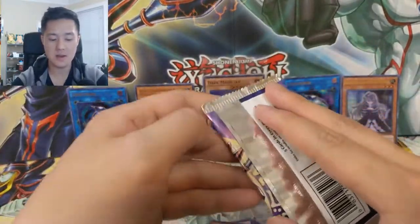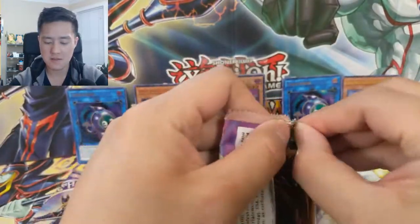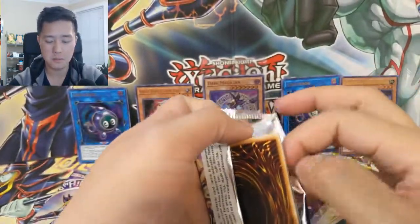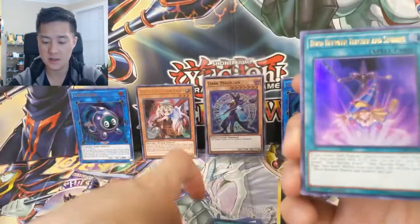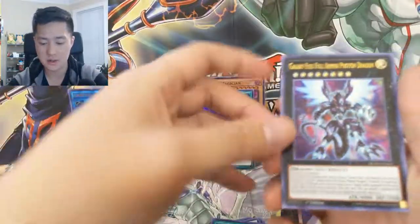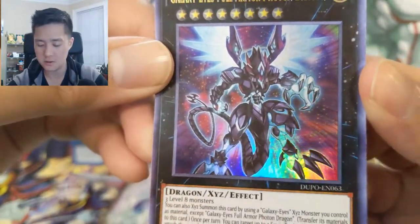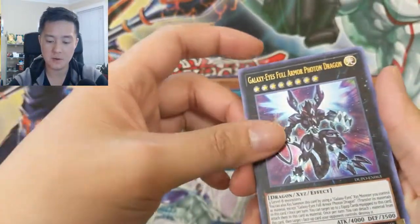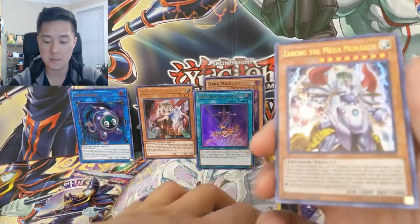This is turning out to be another very good opening — still looking for our first Infinite Impermanence, but we got very good pulls nonetheless. We got a Miracle Fusion, Bond Between Teacher and Student — that's a pretty good card — Galaxy-Eyes Armor Photon Dragon, which looks so cool. The Photon Dragons just look awesome. And then Aesar Borg the Mega Monarch.